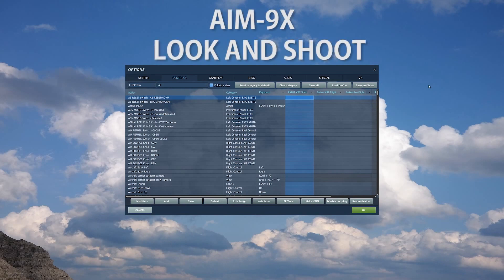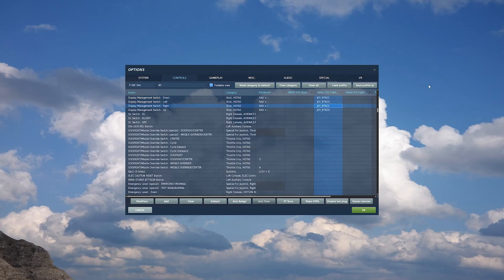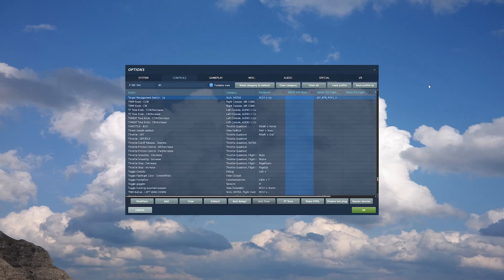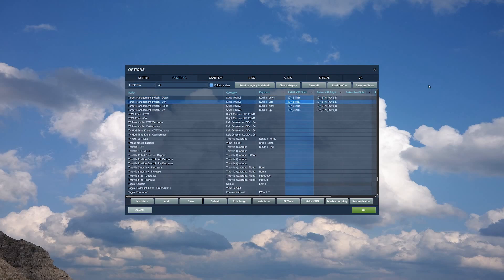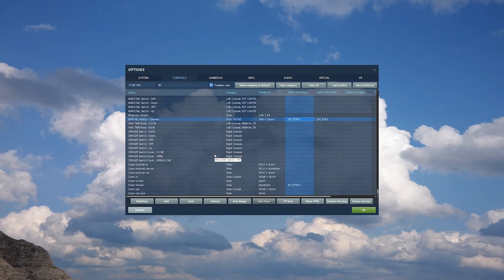All right, welcome back. So today we're going to go over the AIM-9X and how to use it with your helmet-mounted cueing system. First thing you're going to need is your display management switch — down, up, left, and right mapped. You will need your uncage button, target management switch up, down, left, and right, and your dogfight switch center. And, of course, your weapon release button.